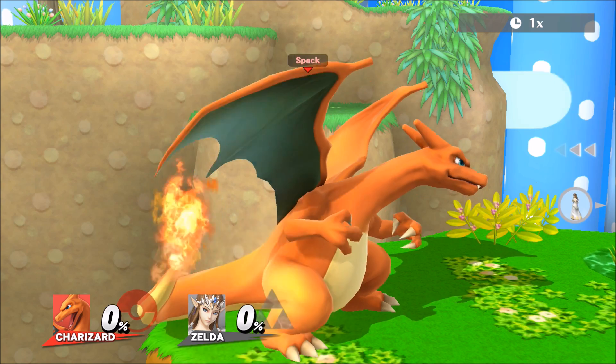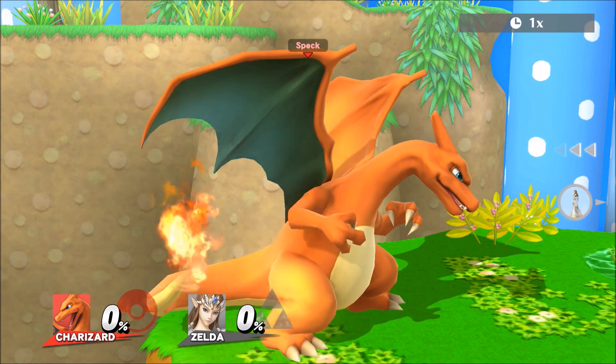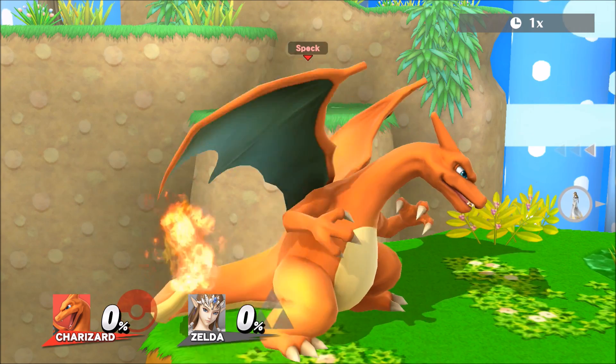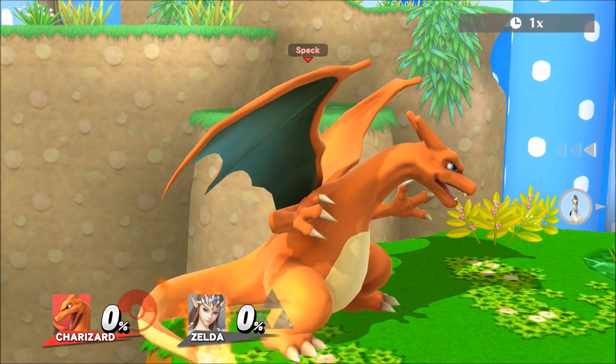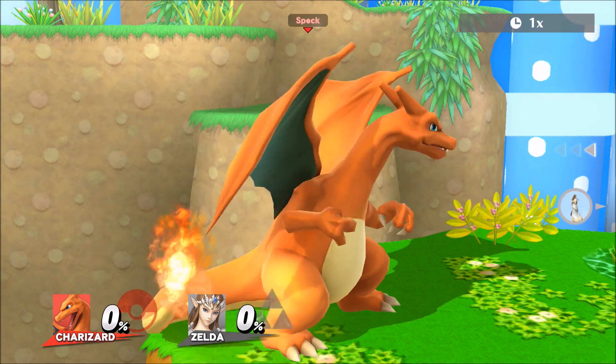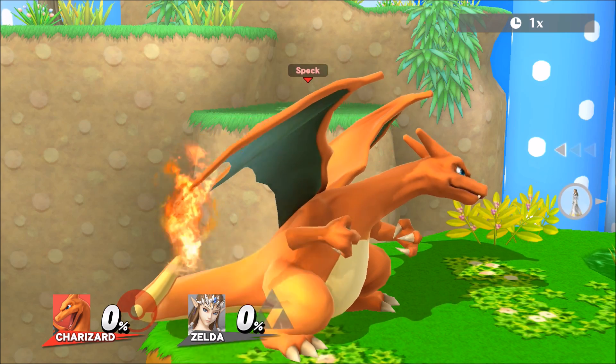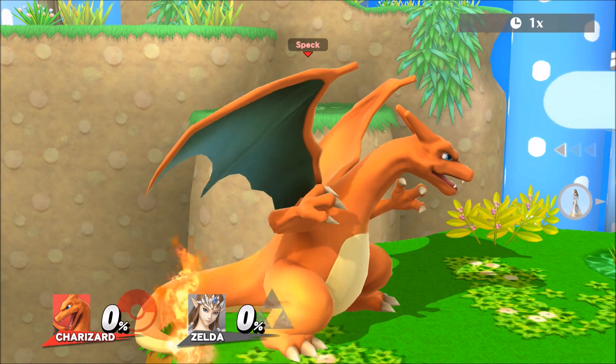This technique is used after you kill your opponent, usually on a star KO or a prolonged death. It'll give you time to pull this technique off properly. What you're going to want to do is, after you kill your opponent, slightly move your control stick forward.